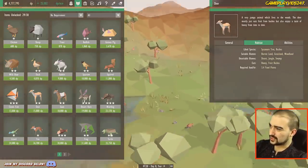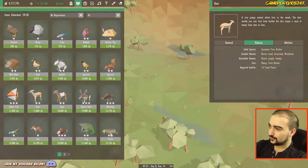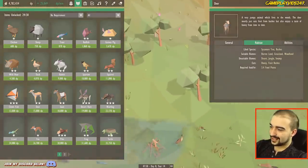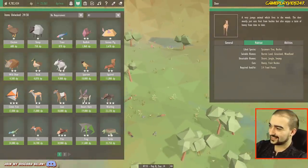Now, what have we got here? Suitable barren land, grassland, woodland, and it eats honey and fruit bushes. So it likes the sycamore tree. I can never pronounce these things and a lot of people in the comments are telling me how to say it, but I just forget the next day.